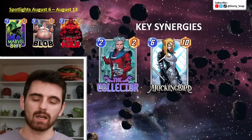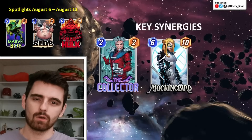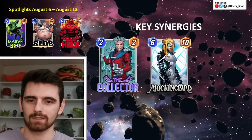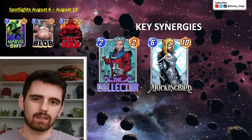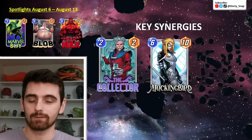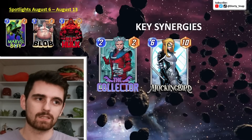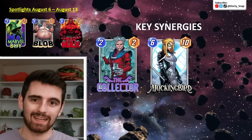Then we've got Mockingbird, and Kate Bishop is actually perfect for her. Snowguard generates two cards to hand, but they both cost 3, so it's hard to play the Hawk and the Bear and get a discounted Mockingbird. Whereas with Kate Bishop, all of her arrows cost 1. You're only getting two of the four, but they're very easy and efficient to play, and very consistent to give Mockingbird that cost reduction.